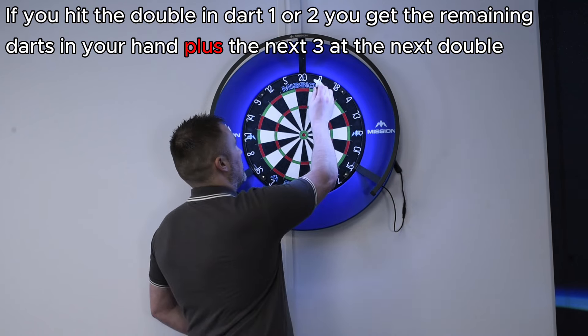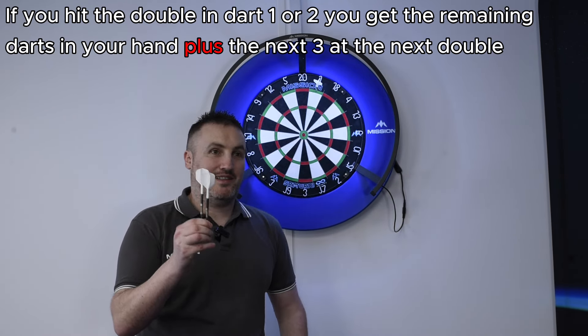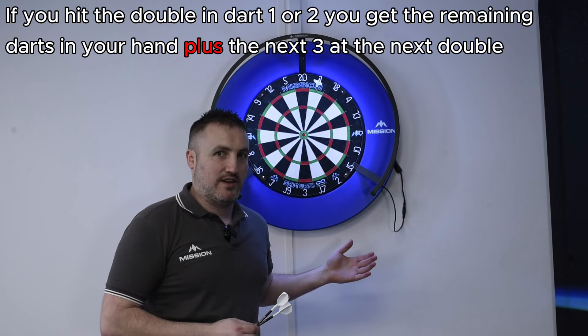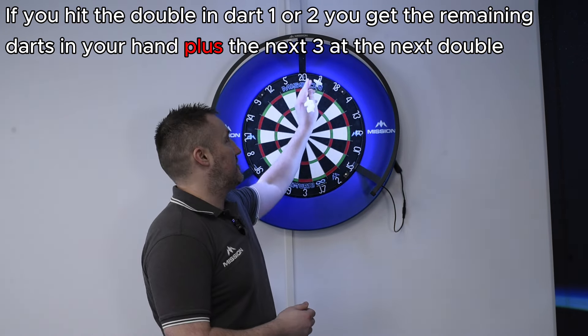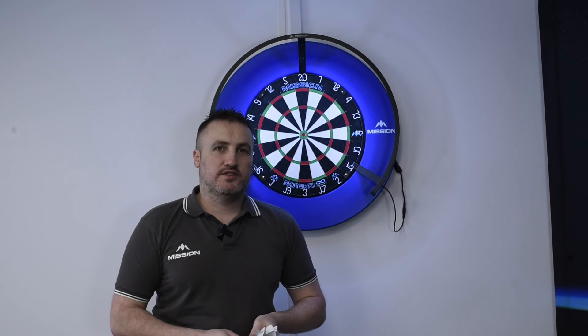If I hit double one, I move to double two with the two darts in my hand and then I get three darts extra. If I miss all of those five darts at the double two, I go back to the double one. So you always get a handful of darts.